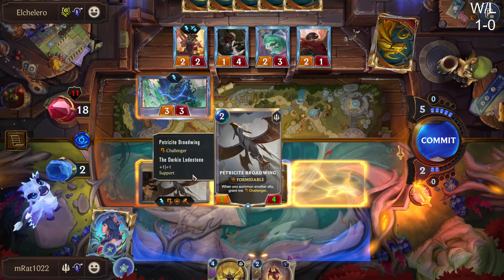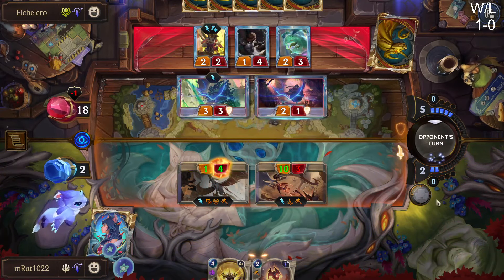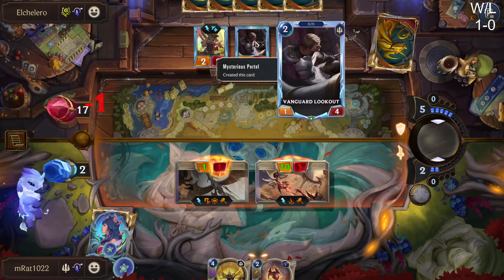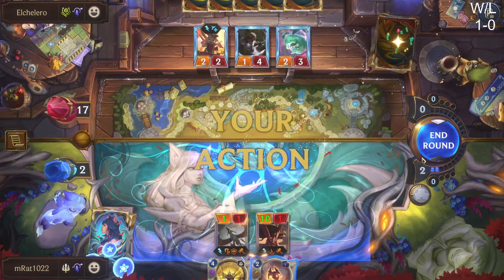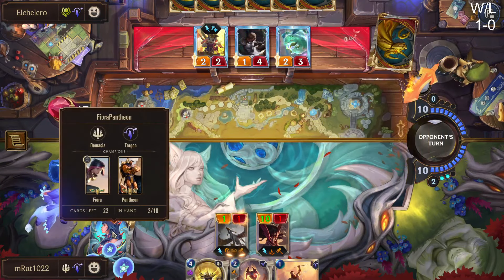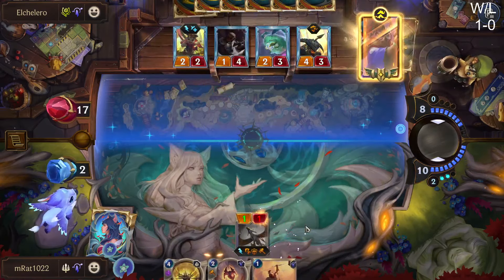It won't buff up defense at all so we'll just go like this. Pale Cascade — they'll always kill us but we're kind of desperate at this point. We just need to get rid of their blockers next turn because right now they don't have lethal on board — they could obviously pump something up. I don't know if Pantheon's enough to win here, but he hasn't come out yet. Yeah — that's probably gonna finish it. GG.